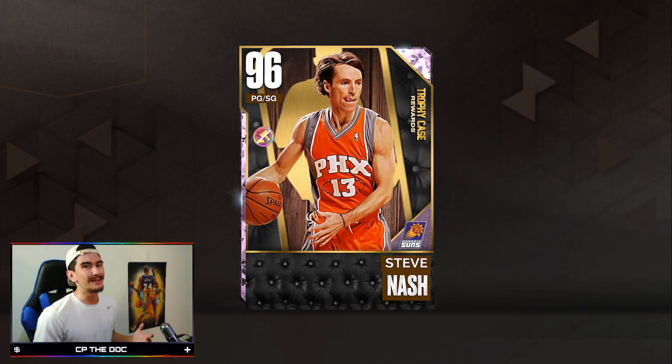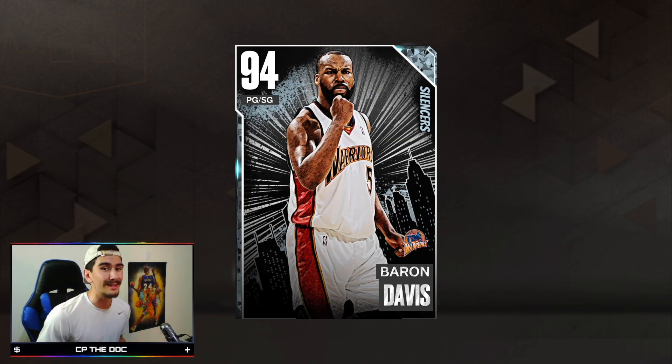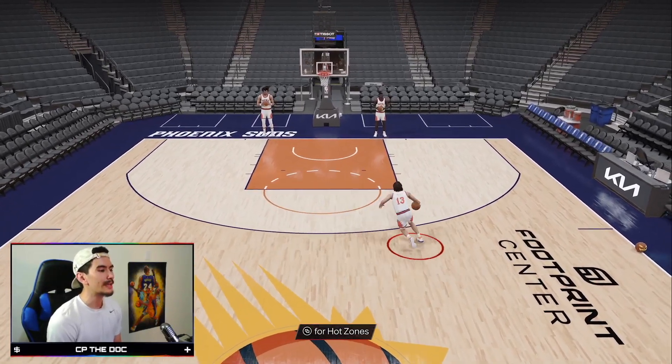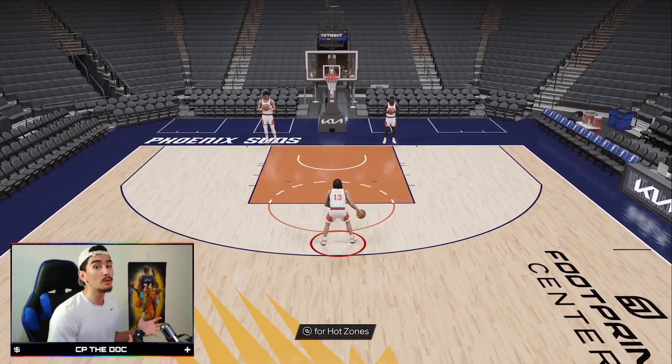Based on Steve Nash's badges and attributes, he's an excellent shooter and really good playmaker. But having a point guard who can actually dunk is super important, which is why nobody uses this card. Point guards like Derrick Rose, Russell Westbrook, John Wall, and even Baron Davis are so good because they're fast and they can dunk all over you. Steve Nash is fast and quick, but he just can't rise up and dunk like Westbrook and Rose can.